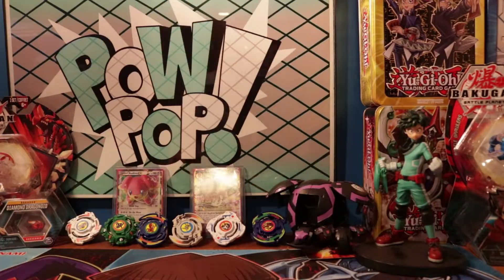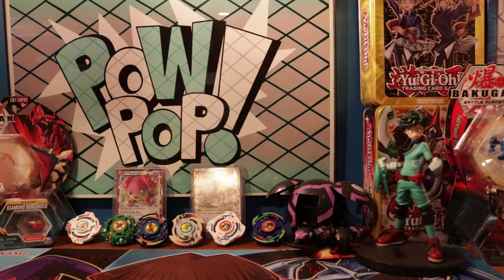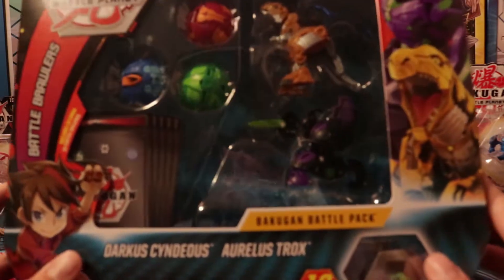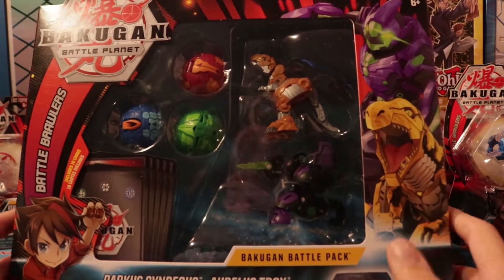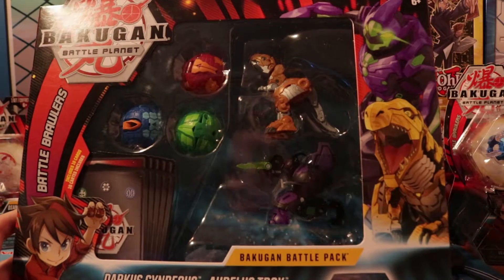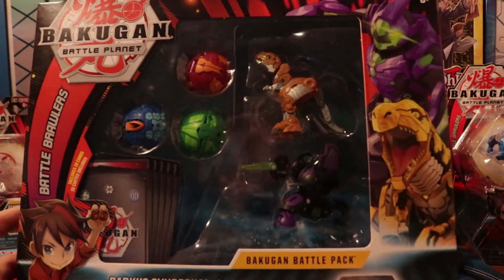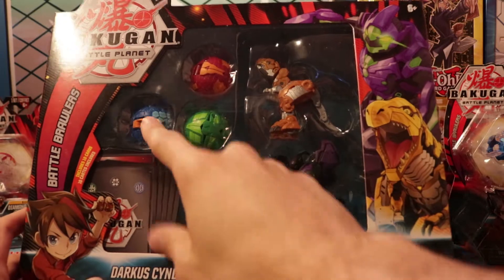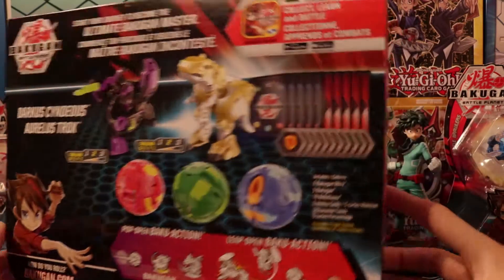Hey guys, Lucas from PowPop, and today we're looking at the next Bakugan Battle Planet Wave 3 battle pack. This one is the more common of the three — it's the Darkus Cyndius and Aurelus Trox Ultra set. I love the Darkus Cyndius; I wish he was a little stronger and his Evo was a little better, but it is what it is. We also got the Aurelus Trox Ultra, a Pyrus Fangzor, a Mantanoid, and another core Turtonium — this one being Aquus. Here are all the images on the back.